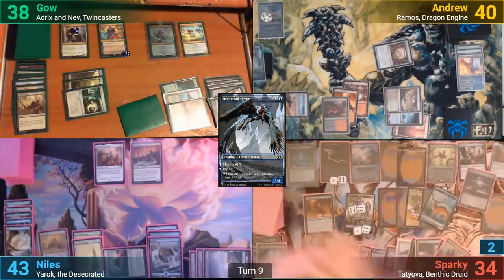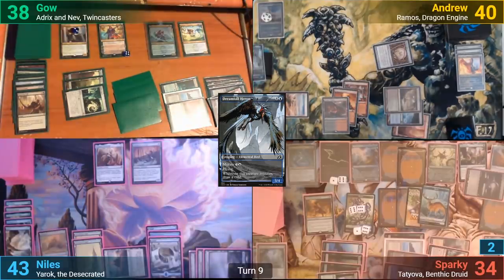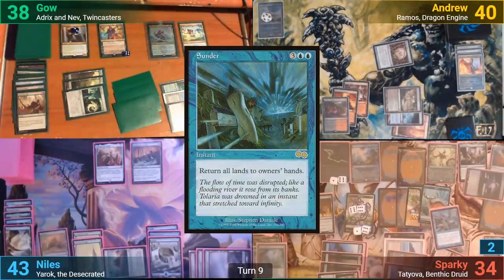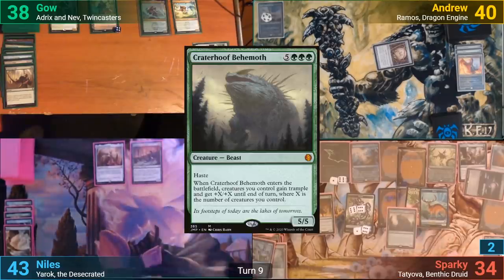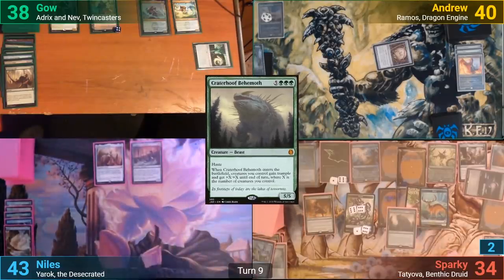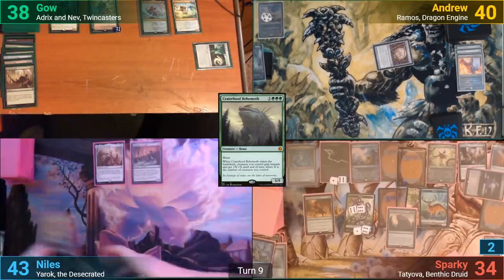Sparky untaps and draws. He's all but got this game in the bag at this point, and he floats his mana before casting Sunder. With the floating mana remaining after bouncing all lands back to hand, he's able to cast Craterhoof Behemoth, which he'd drawn, and it pumps his board massively. He's able to take us all out in one swing, winning the game.